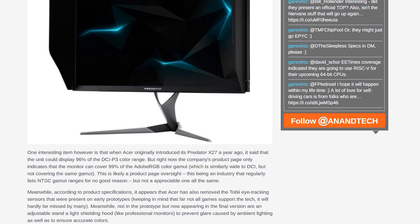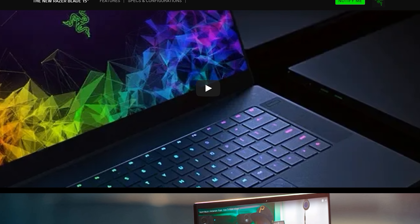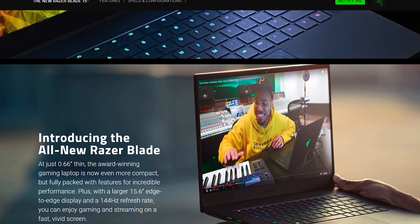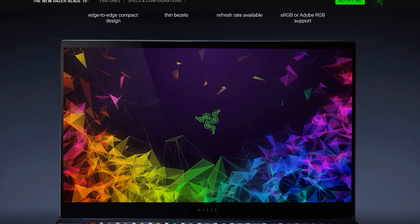Razer this week announced a new Blade laptop with a refined design, slimmer bezels, and new hardware. The CPU is upgraded to Intel's Core i7-8750H, and on the GPU side you get either an NVIDIA GeForce GTX 1060 Max-Q or a GTX 1070 Max-Q. RAM varies from 16 to 32GB, SSD options start from 512GB, and there's an 80Wh battery inside. It starts at $1,900 for the GTX 1060 Max-Q variant and $2,400 for the GTX 1070 Max-Q. It'll be interesting to see whether the thermal solution has improved, as the cooler ran hot and loud on previous generations with just a 4-core CPU inside.